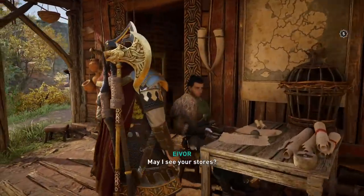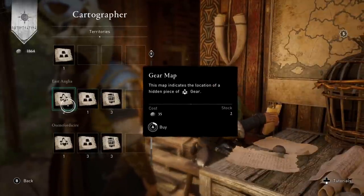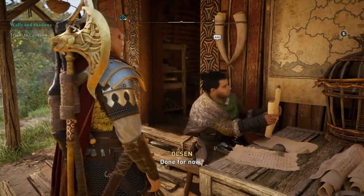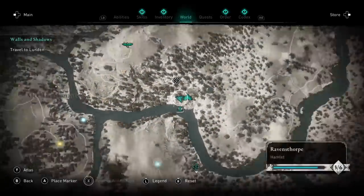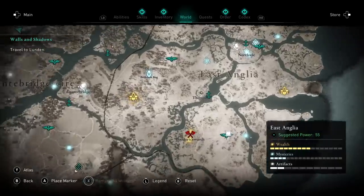That covers the Reddit tips and tricks, tested and they all pretty much check out. I'll be adding my own more advanced tips for mid-game covering skills, abilities, and settlements specifically. Go and check out my Assassin's Creed Valhalla 50-hours-in review. See you ratbags soon!